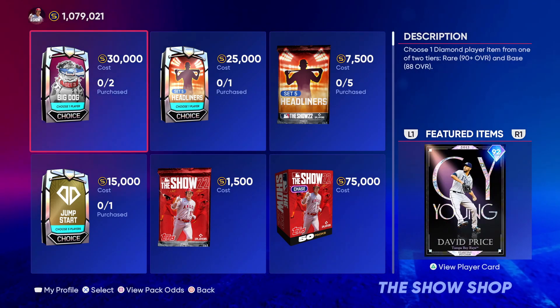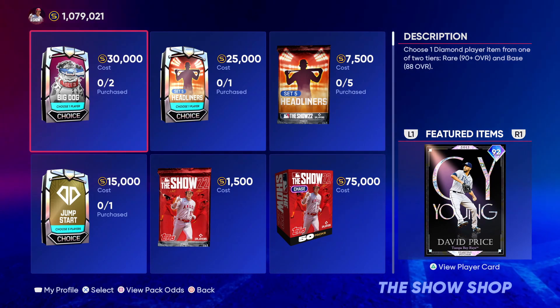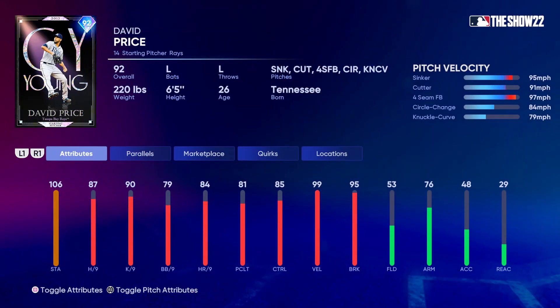Now the Big Dog Set number three. First is the Cy Young David Price from 2012, and this card looks really really good — one I'm definitely going to debut and potentially have in my rotation. He's got 106 stamina, 87 hit per nine, 90 K per nine, 79 walks per nine, 85 control, 99 velocity, 95 break. He has a great pitch repertoire including the two meta pitches: sinker and cutter, plus a four-seamer, circle change, and knuckle curve.